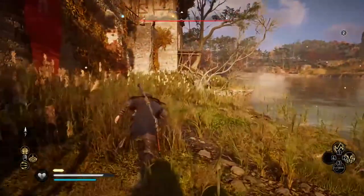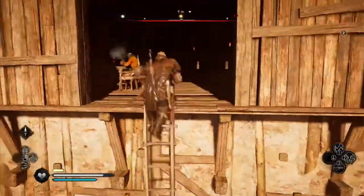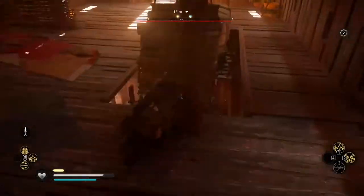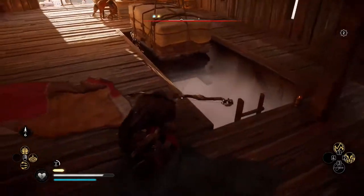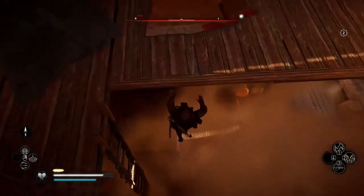Get to the watchtower that is furthest from the fort, then climb it until you get to the top room where you can find a guard to kill. Once done, shoot the rope support in order to free the passage in the room underneath, where you will find the Huntsman cloak.